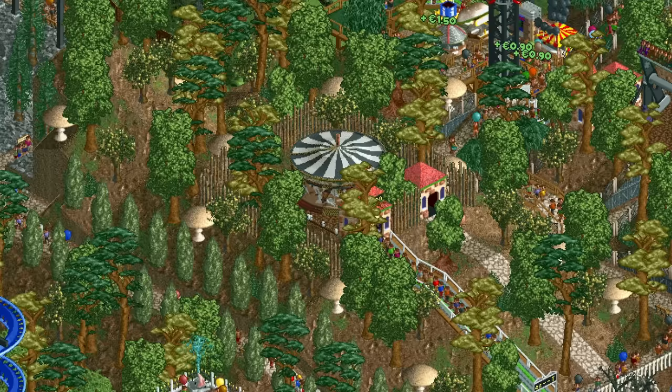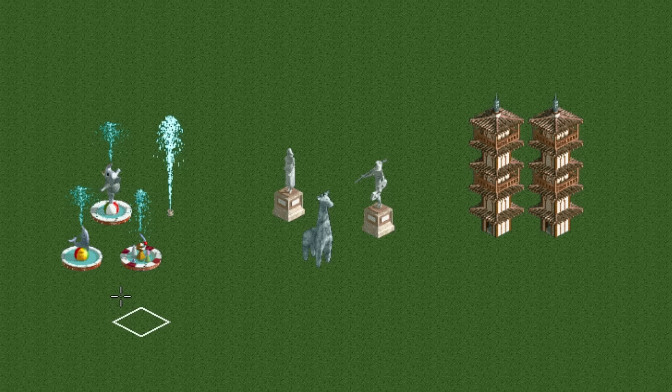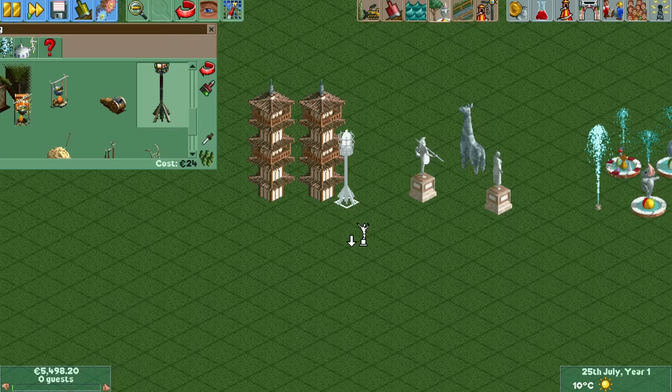Trees are generally quite tall, so this is fairly accurate, but there still are a lot of exceptions. Firstly, there are tall non-tree scenery items, like fountains, some statues, this pagoda, and many many more. You can place them, but you can never remove them.